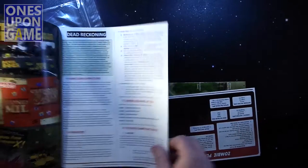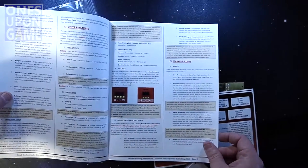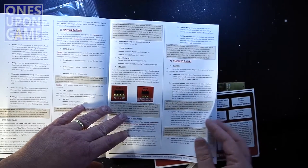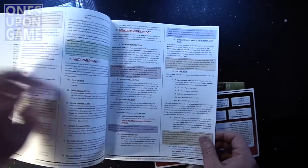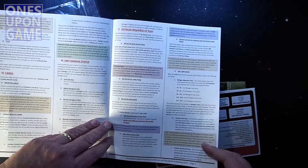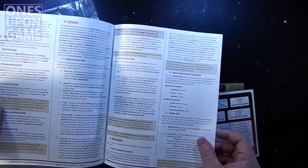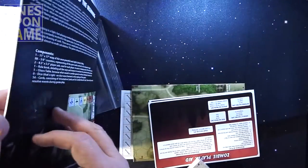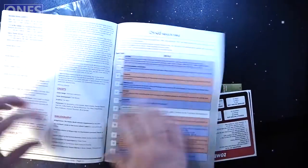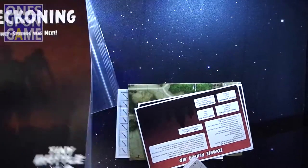The rulebook itself is pretty standard fare — full color, with some graphics, and highlighted sections with different colors. Looks like optional rules are marked in orange-pink, different notes in tan. Glossy stock, nice and shiny.